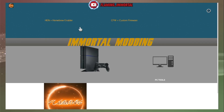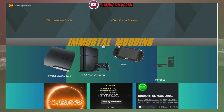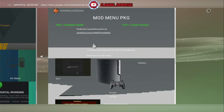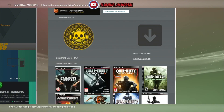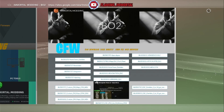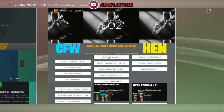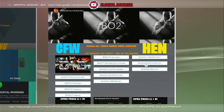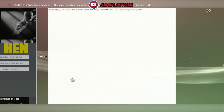We click on it, let the site load, then click on Immortal Modding — there you go, this is the site where we'll download directly on the PS3. Now we go into the Black Ops 2 category and here are all the DLCs. I've got BLES 01717. I'm going to get Nuketown Zombies, so I'll click on that.